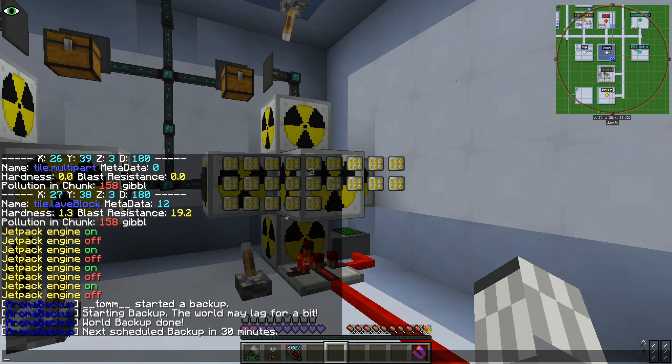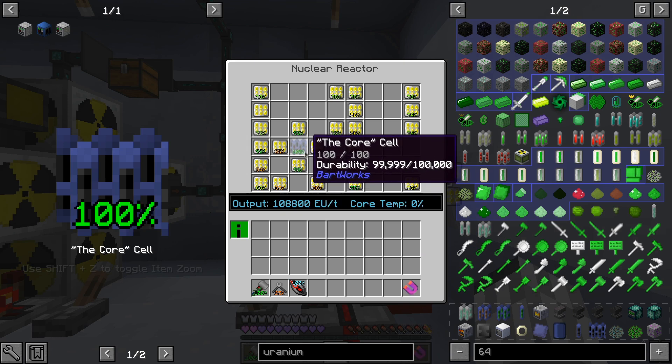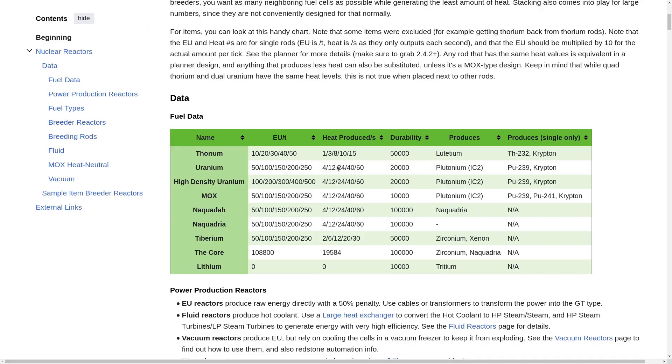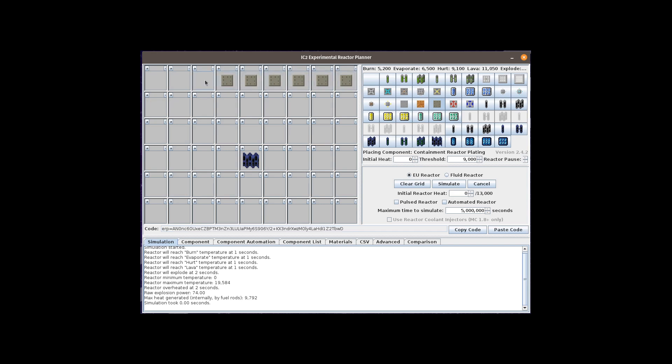After doing a backup, we try to see how the new fuel behaves inside a nuclear reactor. It looks like our current system can barely handle those rods. The real issue is that, due to the huge heat produced by such fuel, if our coolant system were to fail, the reactor will instantly evaporate. To contain the mess in case of explosion, we can add some reactor platings.